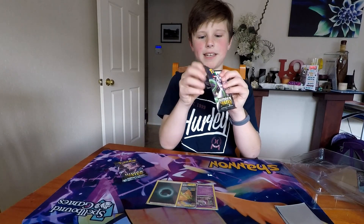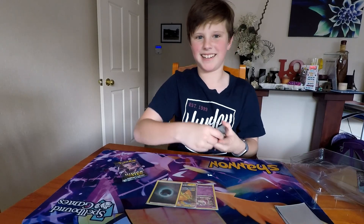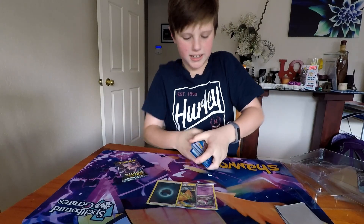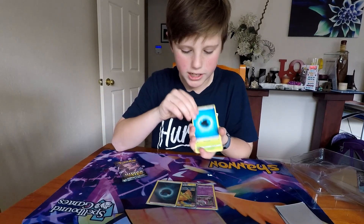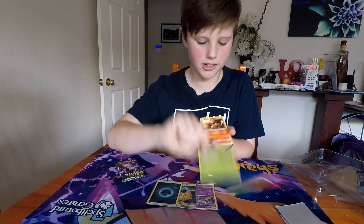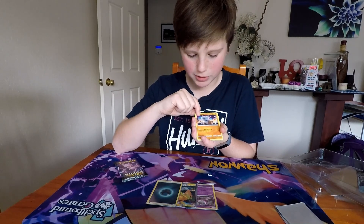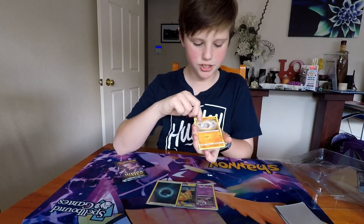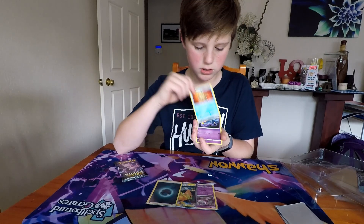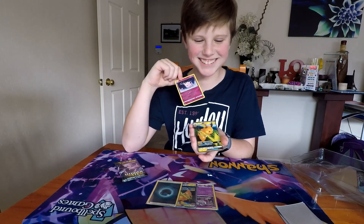I can see a peeking white code out of this pack, so hopefully I get something amazing. White code. I got a Water Energy, a Scyther with Slash and Sharp Scythe, Metapod with Tackle for 30, Magmar with Fire Punch, Cubone with Sharp Shooting — this attack does 20 damage to one of your opponent's Pokémon, it's pretty good — Geodude, Jigglypuff with Singing Voice and Rollout, Staryu with Numbing Water, an Ekans, a Clefairy with Lead and Pound, and a Raichu.